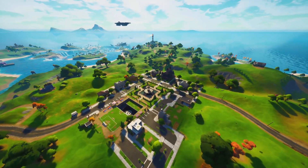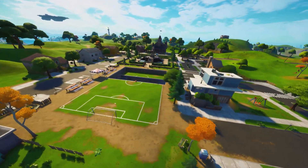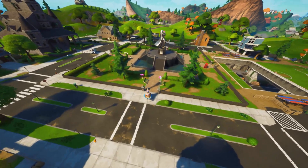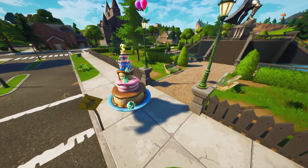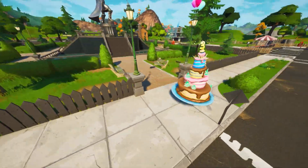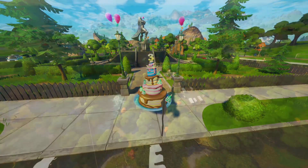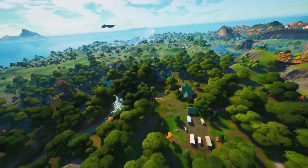The next one is located at Doom's Lair — you know where this place is, it's basically where Pleasant Park used to be. It's right next to his statue, just to the left-hand side of it. This is going to be your second-to-last location.